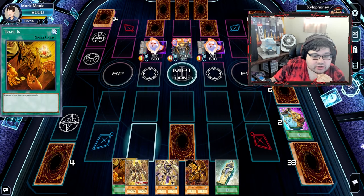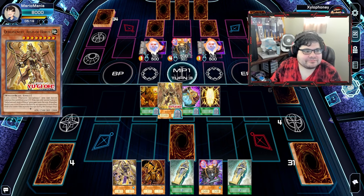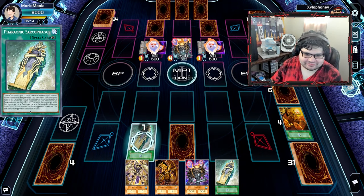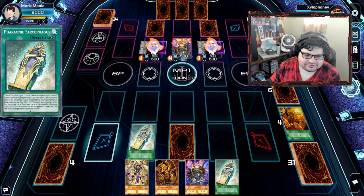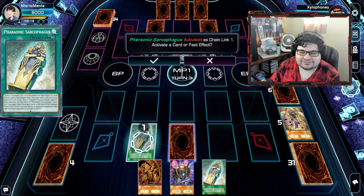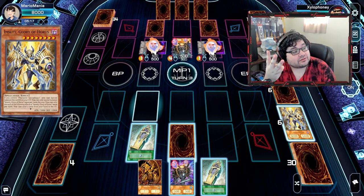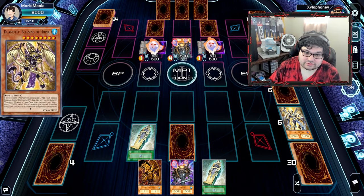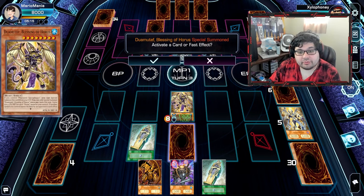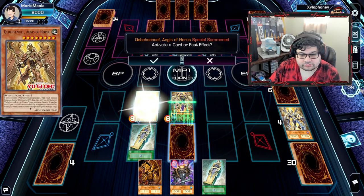Going to activate my Trade-In, sending away Qebehsenuef to draw two new cards. I almost want to just call him Queef — it does start with a Q and end with an F, there are two E's in there. He has it again — Zylo, I drew not one but two. Even if you find a way to get rid of it. Honestly I like it because you could just pack a God card in this deck and have a good time. I was thinking you could run all three gods. I think you should run Obelisk rather than Ra in this deck though, because the one time you lost it was because you cut your own life points with Ra.